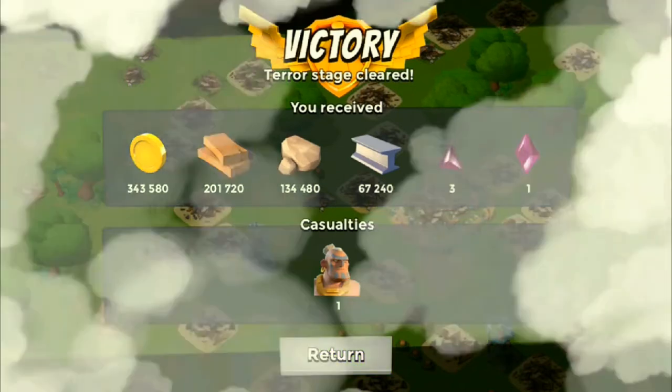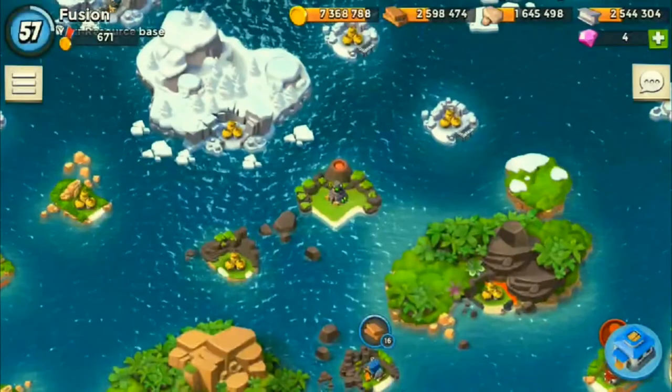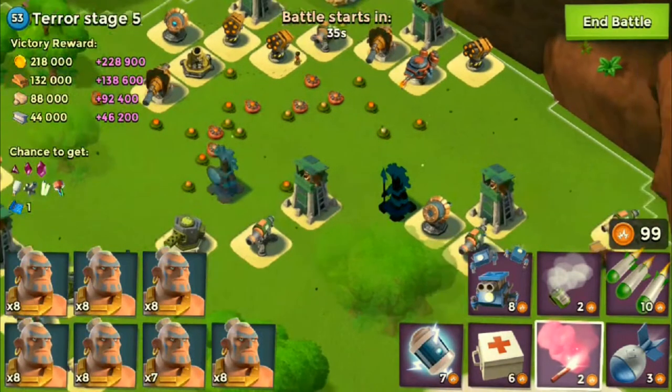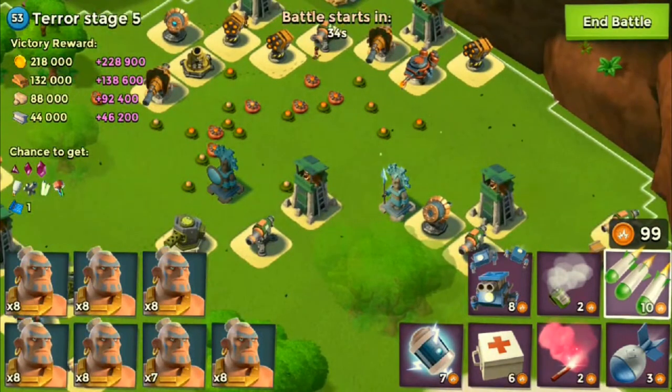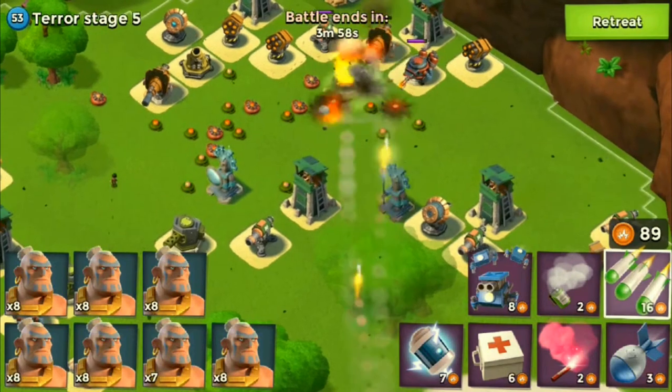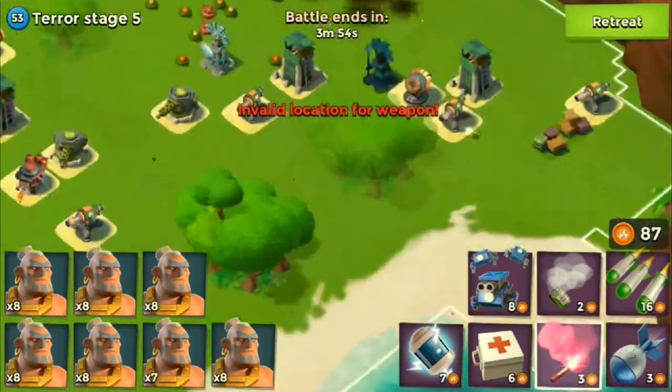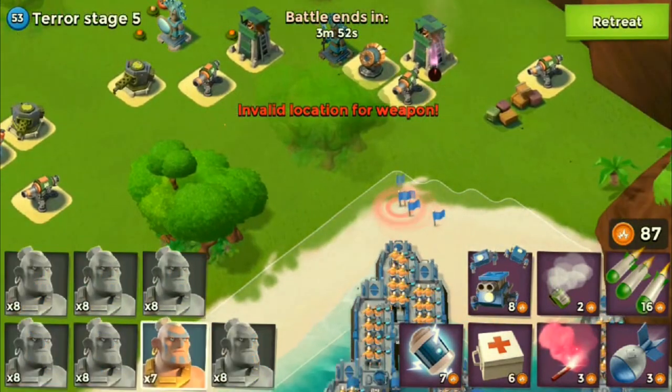I only lost one, so let's go train him back up. Terror Stage 5 — there are a lot of boom mines here, so let's place a barrage here. I probably could have placed a critter, but I'm just a lot more familiar with barrages and their formation.